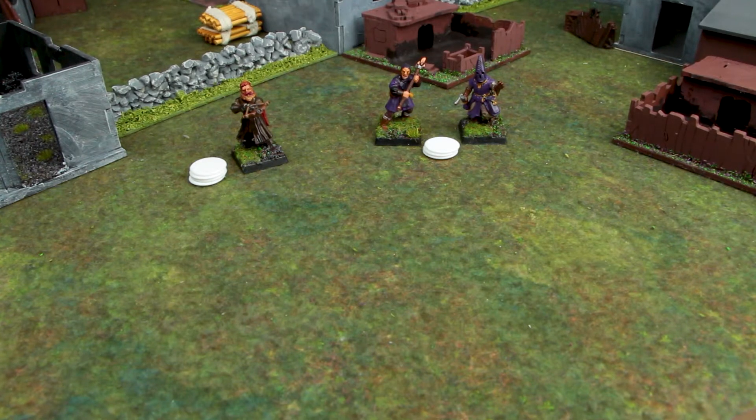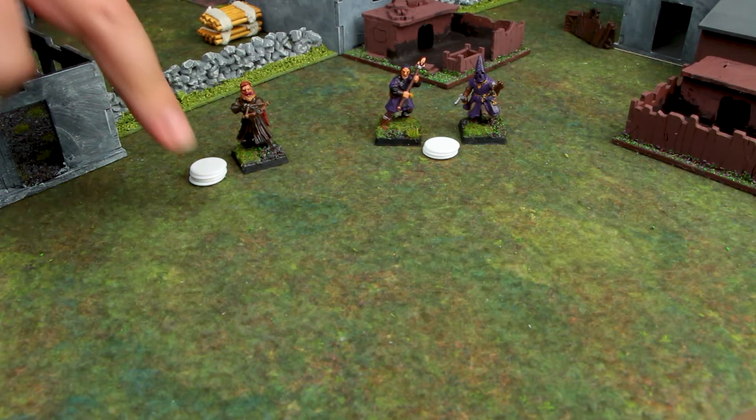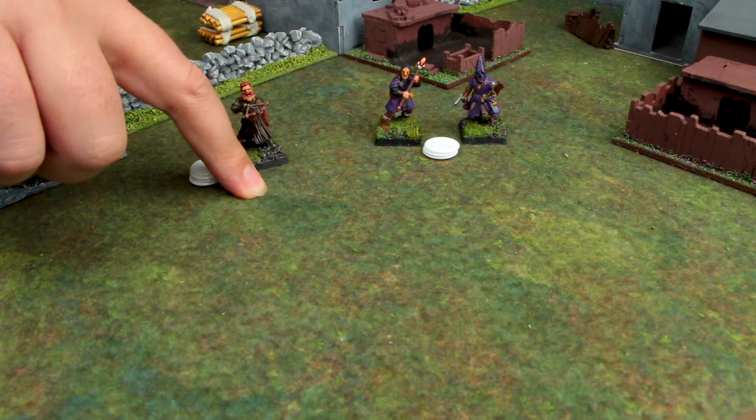What we're going to do now is run through the 6 sections and do all the post-game stuff. The first bit we come to is the injured fighters, so I lost my crossbow armed marksperson.